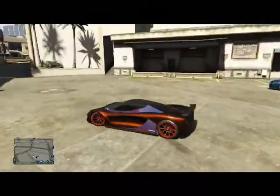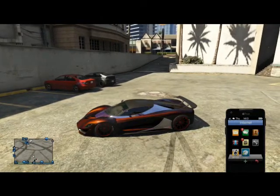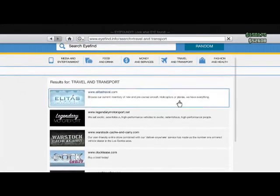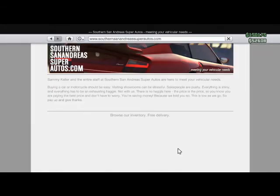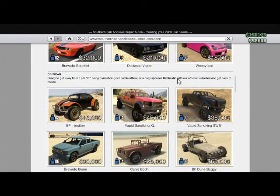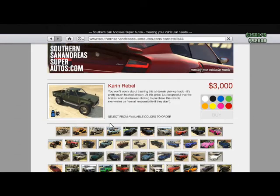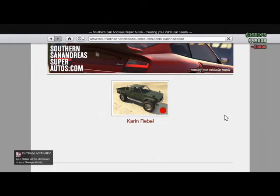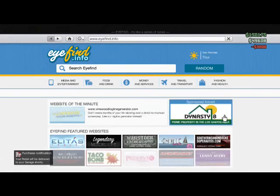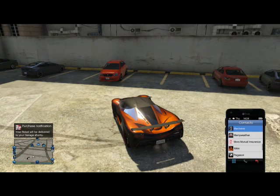Once you're at Los Santos Customs, go ahead and pull up your phone, go to the internet, and buy a Karen Rebel. If you already own a Karen Rebel you don't have to rebuy it — in this case I don't own one so I have to buy one. Then go ahead and call your mechanic and order your Karen Rebel.